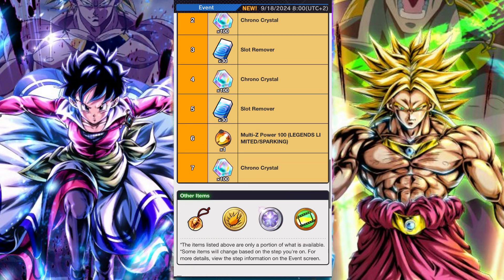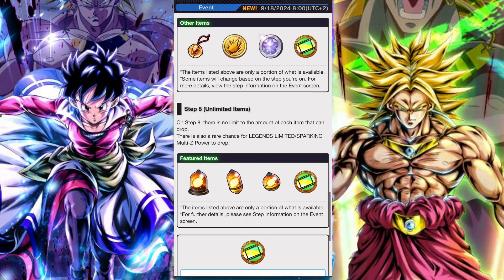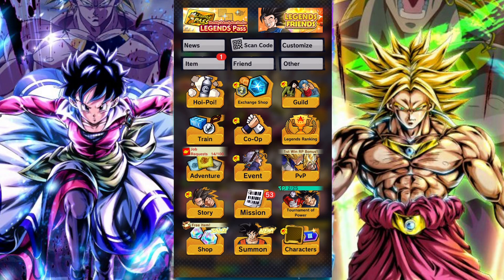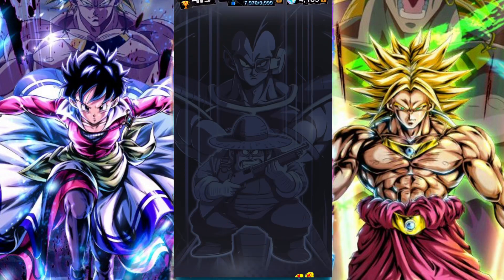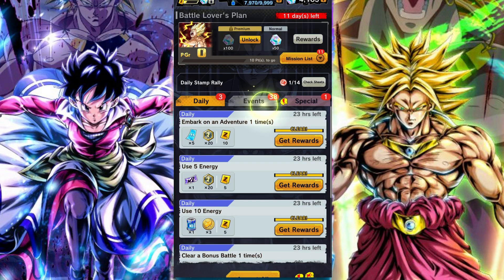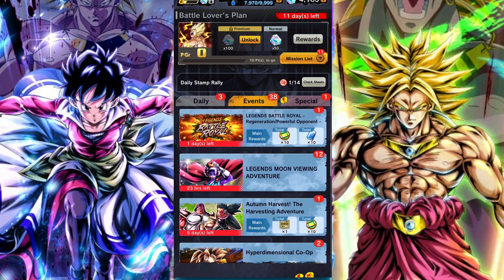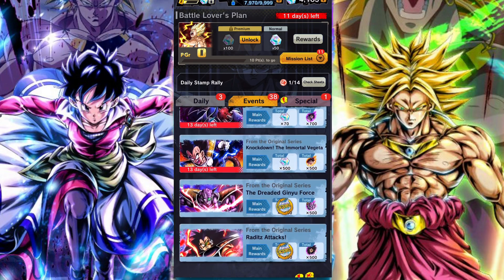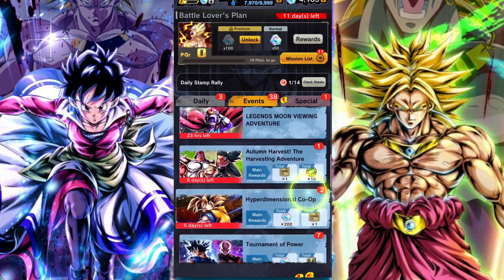There are seven steps in total. Each step has one main reward but you have to complete each step before you get to the next. Upon completing all seven steps you can still continue to play the Hoi Poi capsule event, but at that point you're basically playing for certain rewards that are uncapped and very rare, like the Legends Z-Power.